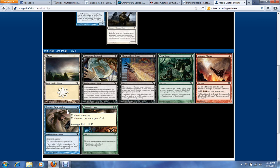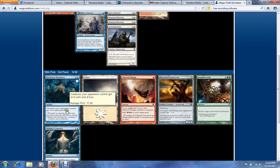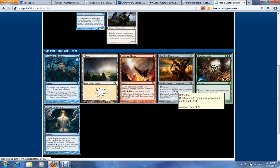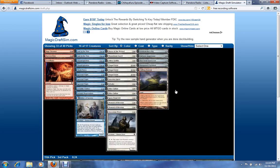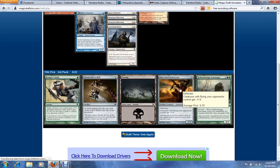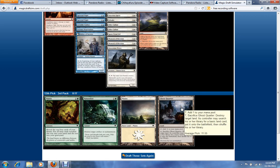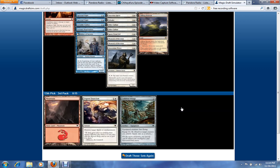Sensory Deprivation's going to be my pick here — as LSV likes to say, it's basically the Blue Swords to Plowshares in this format. One-Eyed Scarecrow is obviously a really good sideboard card, so let's take that. Ghost Quarter is really good for dealing with all the insane lands in this format. At this point we don't really have many choices — Urgent Exorcism is probably going to be better for the deck than Wings, and we can at least board it in some matchups.